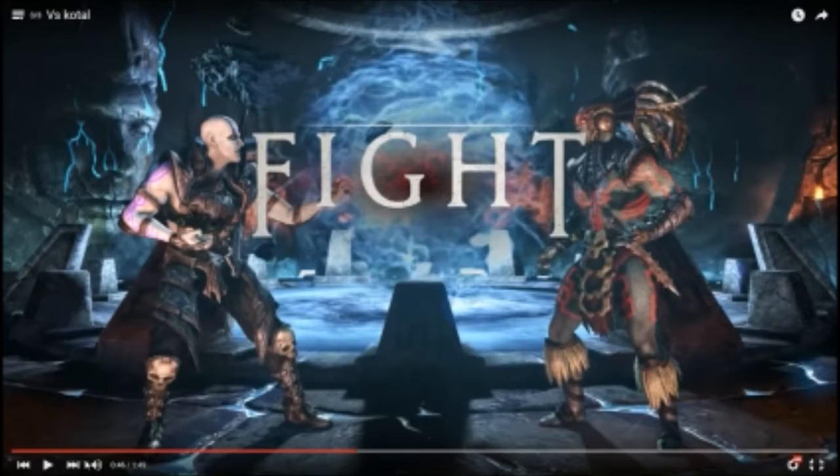Walking backwards is one of my favorite ways to start the match - it's one of the safest, most reactionary ways to play. Kotal might throw out a down four or an advancing string. Some advancing strings could reach from the round one fight start if you're just walking backwards, but something like down four you could see and then whiff punish with something like back two. So I'd be thinking: walk backwards and react, or dash backwards and get away.